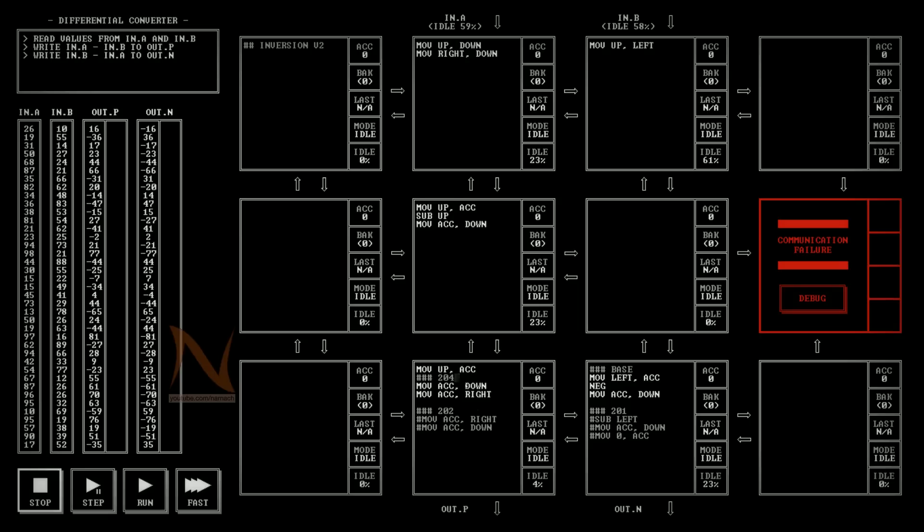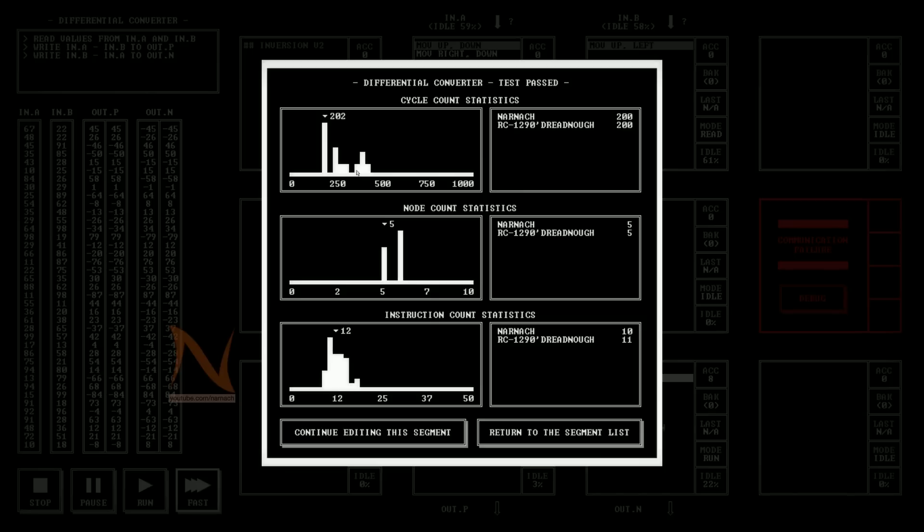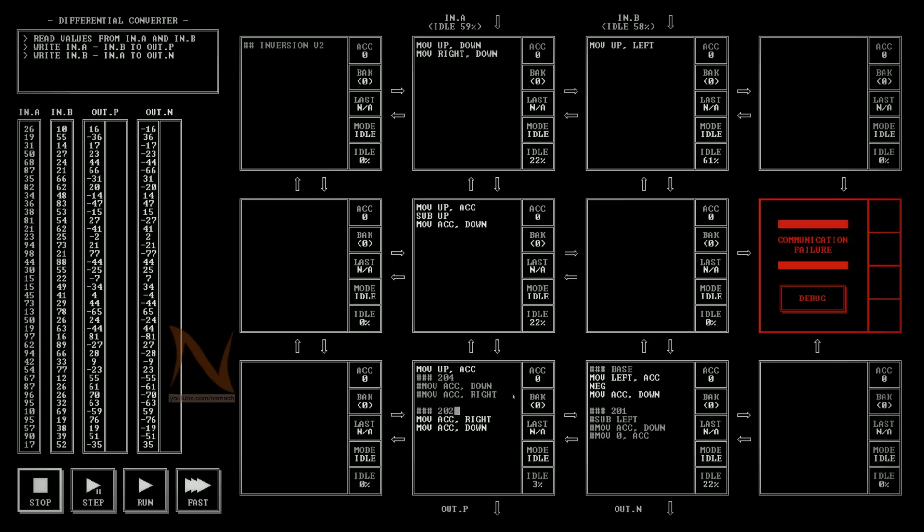So I had it at 204 cycles. Someone in the comments mentioned: you're pushing data down first and after that pushing it to the right, but it's really quick to push it down, and after you push it to the right some manipulations still have to be done. So wouldn't it be faster to just push it to the right first and then push it down? That sounded like a fair suggestion, and when we change it and run it, we dropped from 204 to 202 cycles - an excellent suggestion.